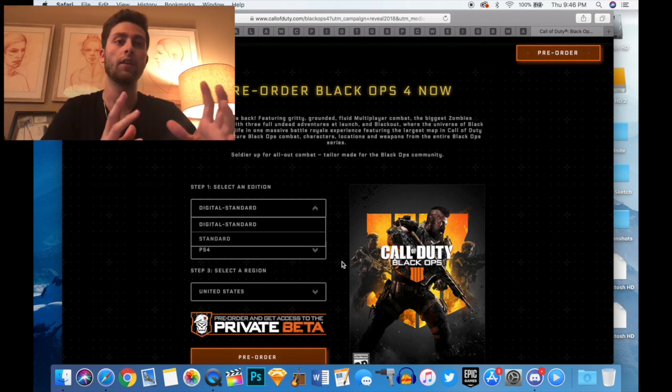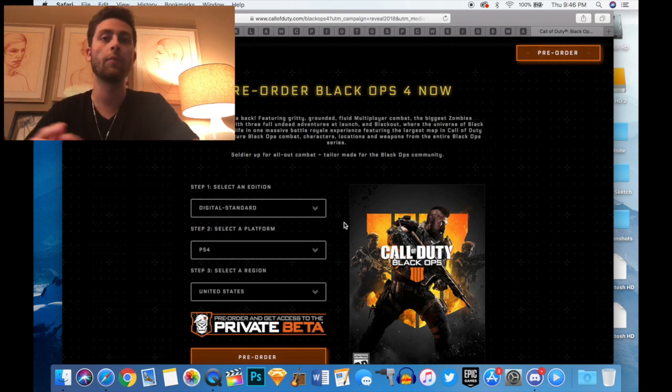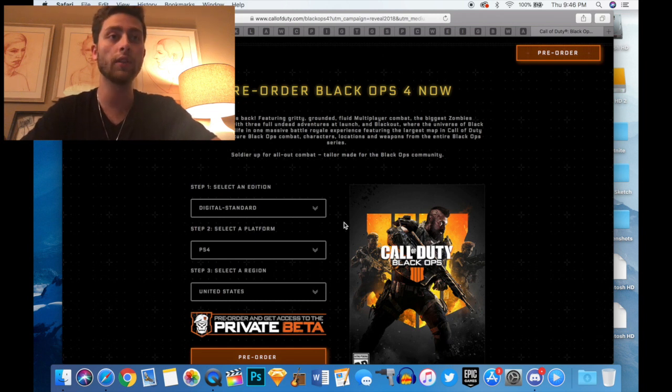With the digital version you'll be able to download the game about 24 hours early, but you won't be able to play it until October 12th — around 9 p.m. or so. So you're going to select either digital standard or standard, and then select a platform. It's only available on PS4, Xbox One, and PC, so you'll have to click one of those.